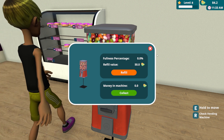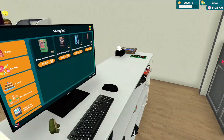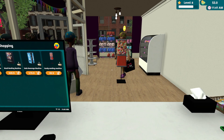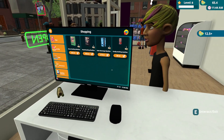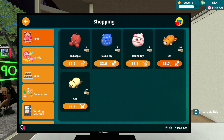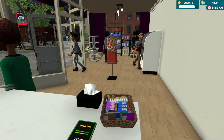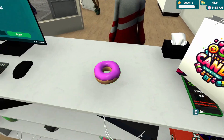Let's refill the vending machine — there we go. Sir, how are you today? One donut, okay. Come over here sir — there we go. Now we can purchase more stuff. Let's purchase that — $19, very fine. Oh, look at this — interesting, there we go.